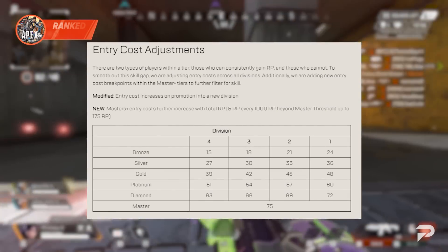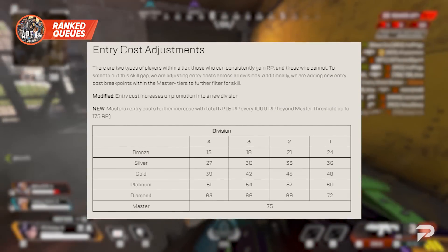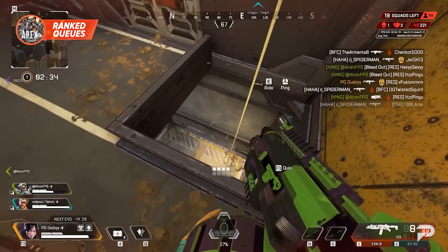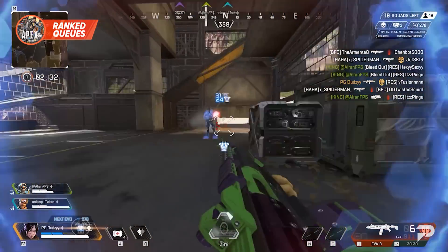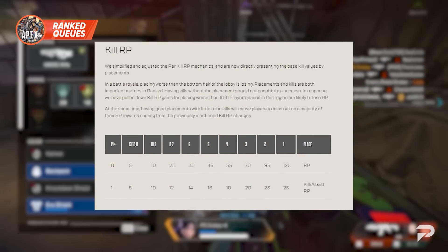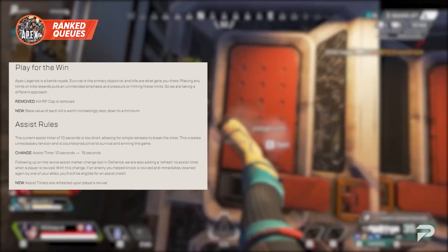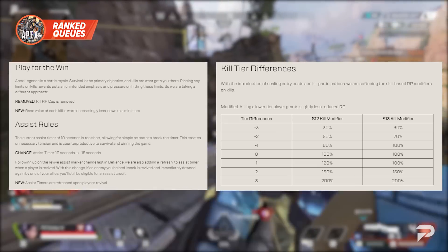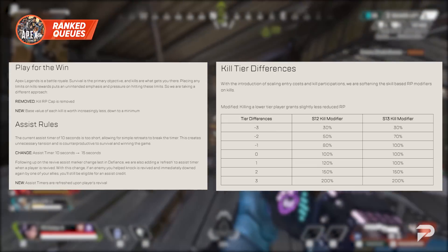Another anticipated change comes to the ranked queues. We're receiving tiered demotions, entry cost adjustments, and a rework to ranked points to promote team play. They've shifted RP gains towards the entire squad, so if your ally gets a kill, you also get RP for that. There's also no more kill cap, but the base value of a kill is reduced, and the more you get, the more they diminish in value.